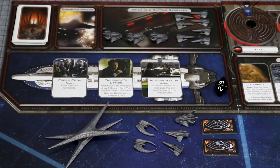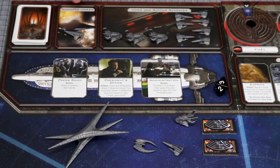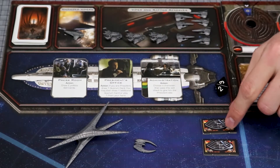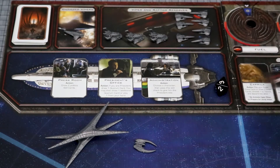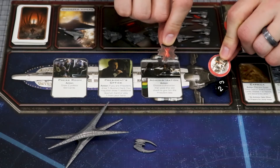Destroyed Cylons are removed from the board. Damaged Vipers are placed into this box until they are repaired. If Vipers or Raptors are ever destroyed, they are removed from the game. Destroyed civilian ships are flipped face-up to show what resources are lost and then removed from the game. Whenever Galactica or a Base Star is damaged, draw the respective damage token and refer to the rulebook for the effects.